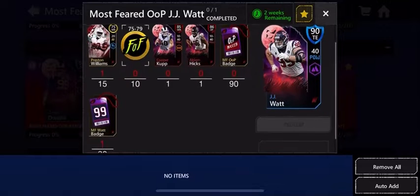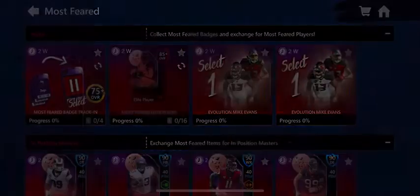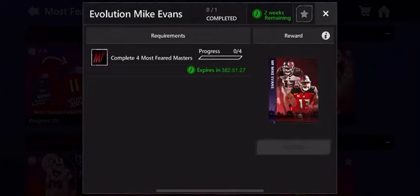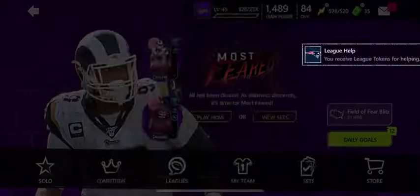You can also use some Field of Fear players in the sets, which is nice. In the diamond set you need the 85 and the 86 cards. But if you don't want a diamond and just want an elite, do this set right here and you'll get your elite. If you don't want any of that, you can just play the live events on this tab, sell off the players, and grind that way.